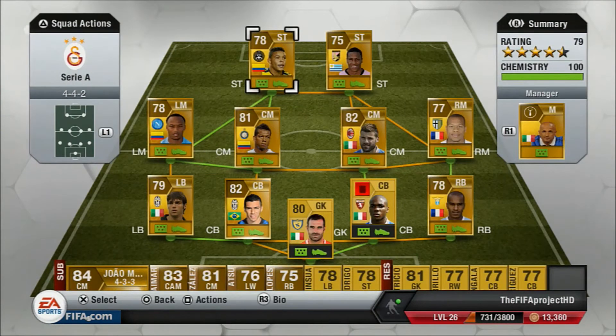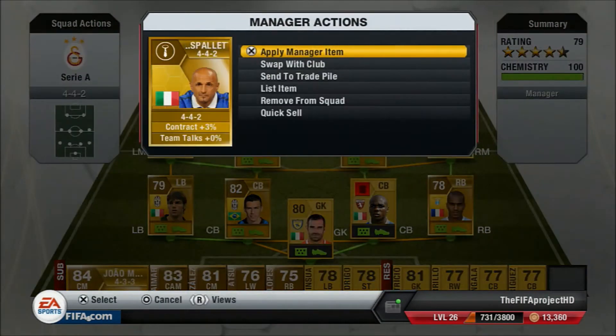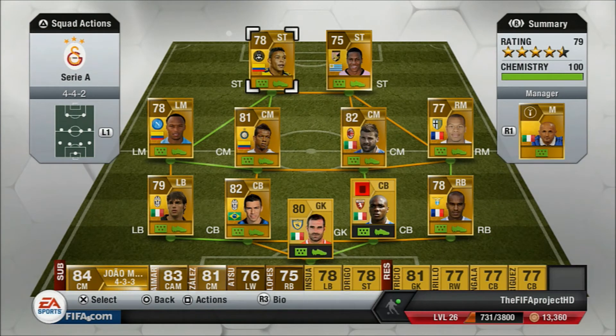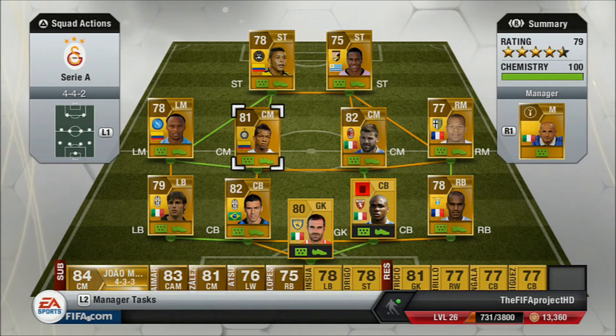Our manager is Splatty — he plays a 4-4-2 formation and has a gold shiny card. Thank you for watching guys — hopefully you can leave a like for my first episode. I'm going to leave you with the goals now. If you enjoyed the video, make sure to leave a like. Oh yeah, the team in total cost us 16.8k — so 16,800 coins is the total price for this team. It's probably cheaper right now because I built this team about 2 weeks ago. Anyway, thank you for watching guys, I'll see you later, bye.